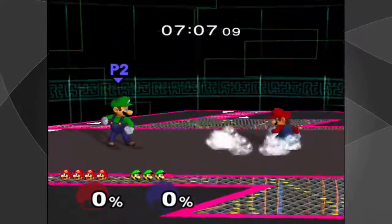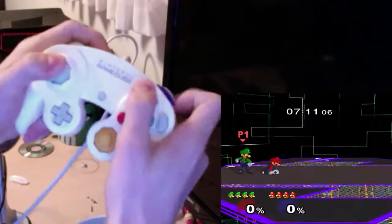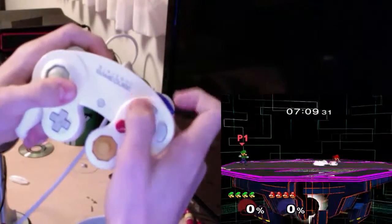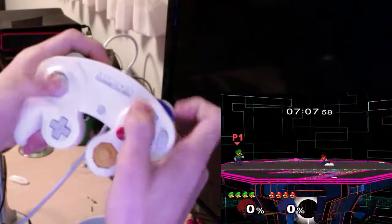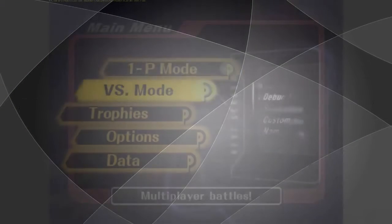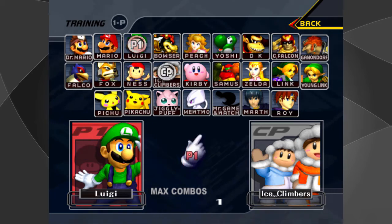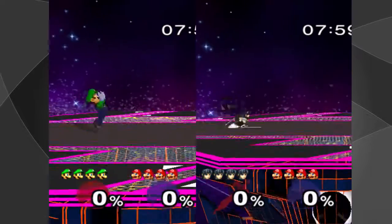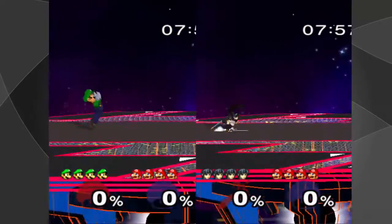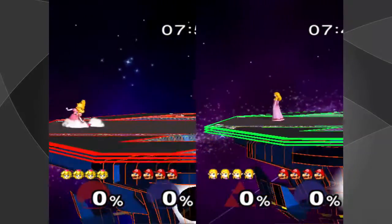And if you guys would like to see what my hands look like when performing this, then here you go. Now when first starting out to practice a wavedash, I usually love to go into training mode. Once you're in training mode, choose a character with a long wavedash like Luigi or Marth, but make sure you don't choose someone like Peach or Zelda, because they have the shortest wavedash in the game.